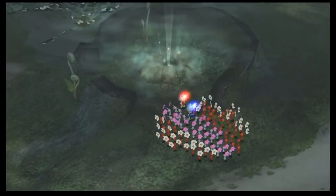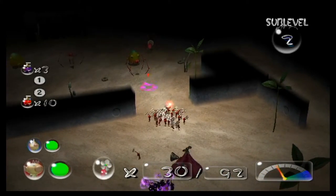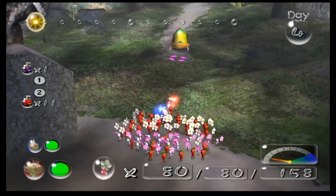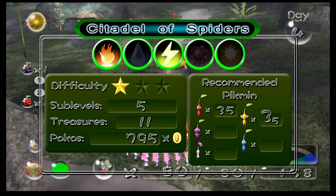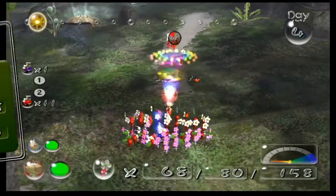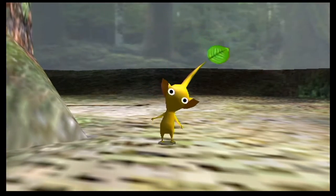While on the search for Yellow Pikmin, you'll probably encounter a cave near your landing site. The Citadel of Spiders is another small cave found in Pikmin 2, located in the Perplexing Pool. This cave is fairly simple, having only 5 sublevels, 11 treasures, and containing fire and electric hazards. Since it has electrical hazards, you'll want to discover the Yellow Pikmin before entering.